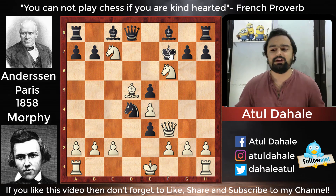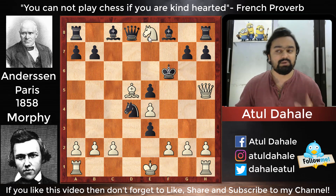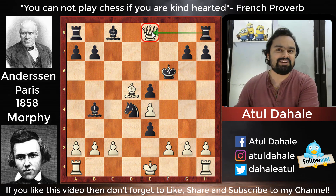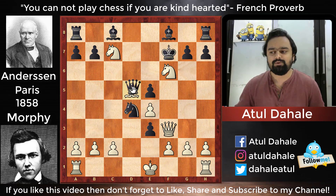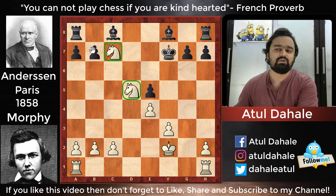After Bxd5 check, Anderssen thought that after Kg6, Qh5 check, Kf6, Ne8 check is not working because after Qxe8, Bxg5 check comes and Black picks up the queen on e8 — a discovered attack. Morphy had seen this and instead of Ne8 check, he played the amazing fxe3. To find Black's best option: instead of Kg6, Black could have played Qxd5, and the game would have lasted much longer. After a check, Nxf3, gxf3, the game prolongs.